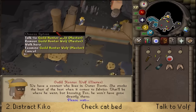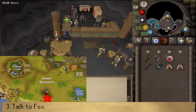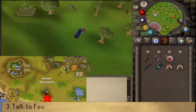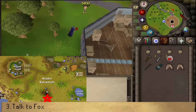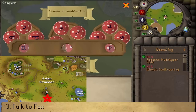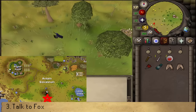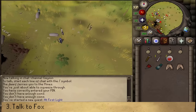After speaking to him, we're going to make our way to the fairy ring code AJP. You could also exit the Hunter's Guild and run east-southeast, but using the fairy ring is slightly faster. From the fairy ring, just go southwest until you see a mining sign. South of the crevice, you should find Guild Hunter Fox.